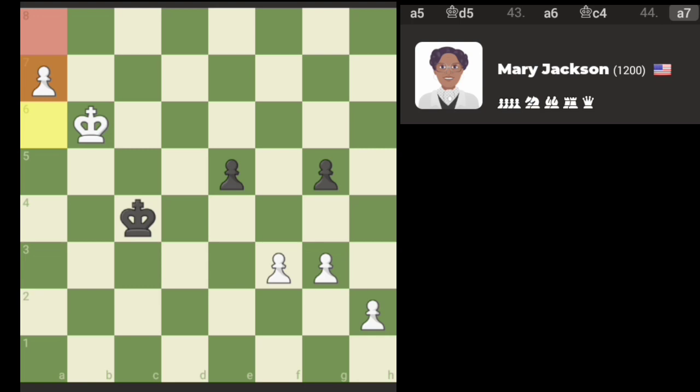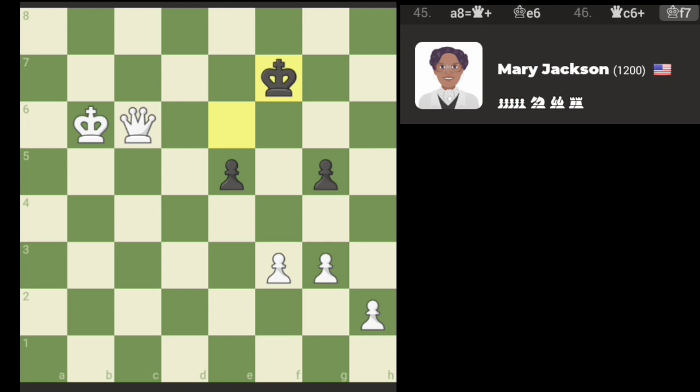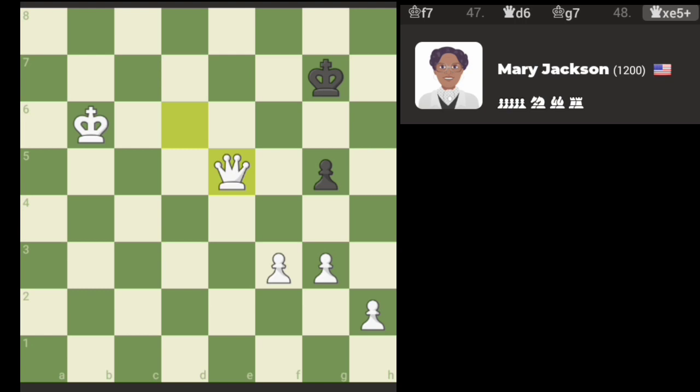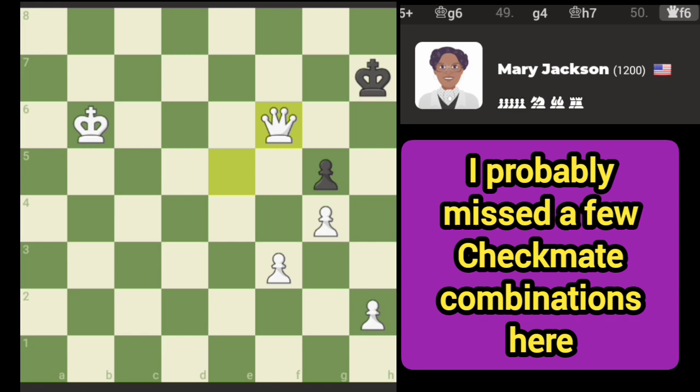We'll convert that to a queen and then we'll win anyway. All right, there's check there. Let's just push down this way, let's go here. Let's see — check there. Leverage the pawn. Just got to avoid stalemate — that should be okay there.